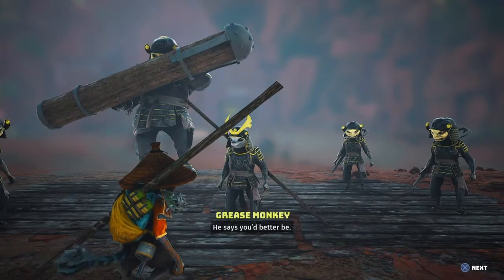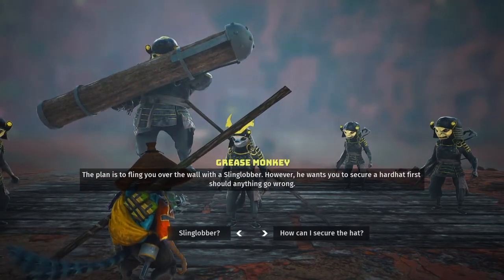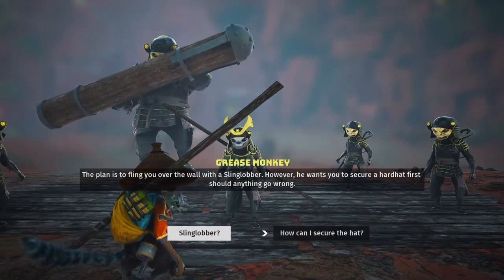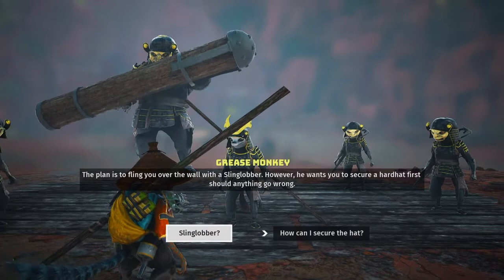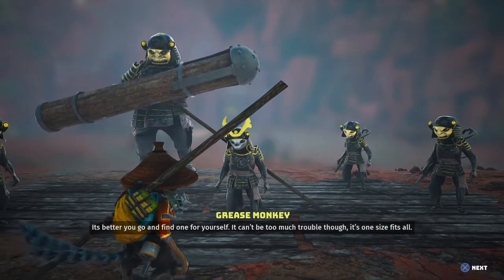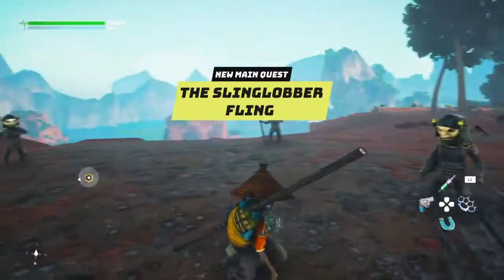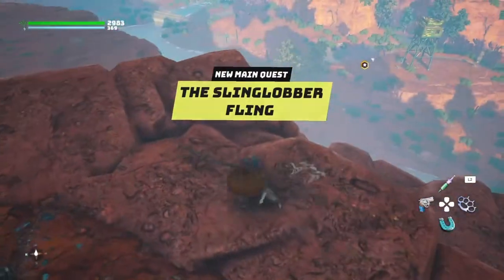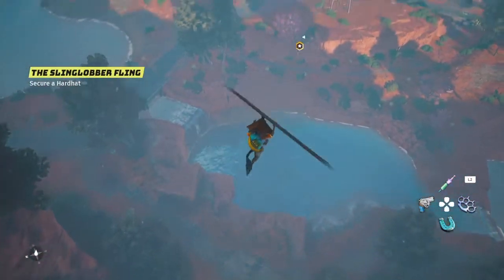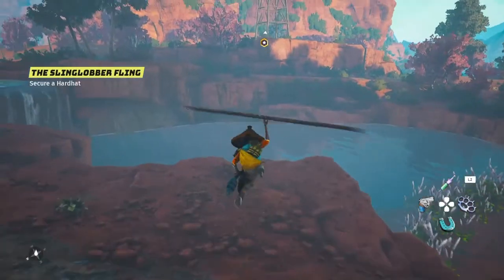Boss says this is the tribe's last stand - conquer this fort and that'll be the last of the resistance, and the tribe will be under your command. I don't really need to know about defense, we're just going to dive straight into it. The plan is to fling you over the wall with a sling lobber, but he wants you to secure a hard hat first should anything go wrong. The sling lobber is obviously some kind of catapult - let's figure out where we can get the hat.